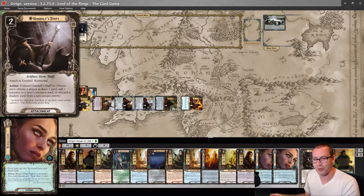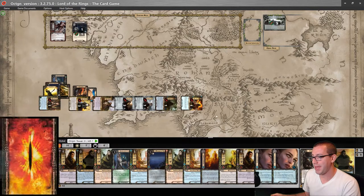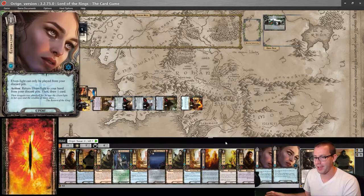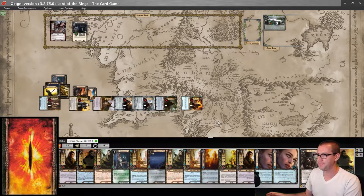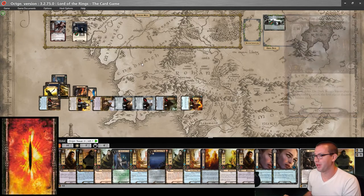Come on, Warden of Healing. I've drawn more than half my deck — where are you? I may actually use this Galadhrim Weaver to shuffle the deck and reveal a new top card, but that can wait. No hidden cards yet again, so I don't have to raise my threat for the Black Numenorean.